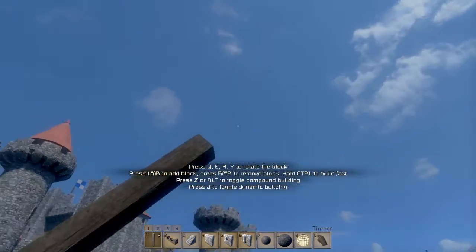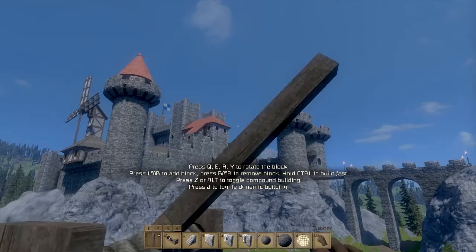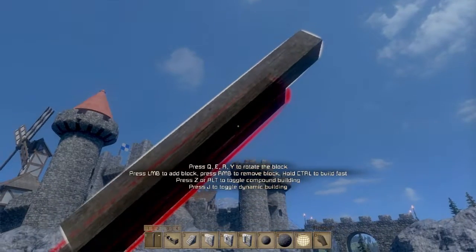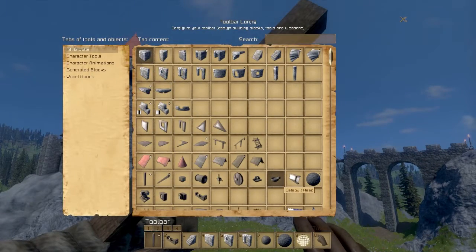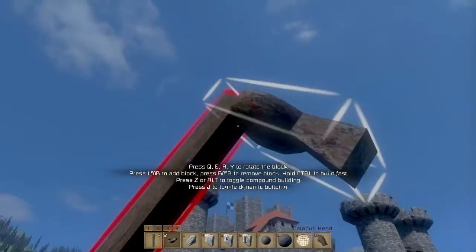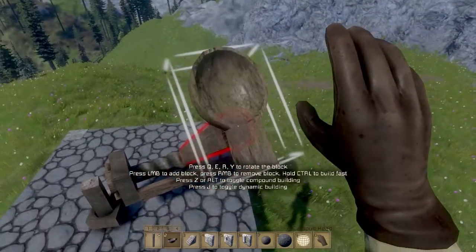You have to find the right balance, but if you make this arm really long it will most likely fly much farther away. Having this at approximately 8 to 10 tiles is good enough for it to fly quite far. This can actually be a pretty awesome investigation where you decide to make this different lengths and see how your projectiles fly differently depending on the length of your arm.